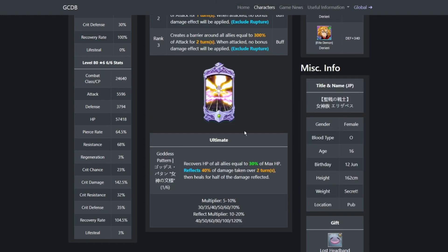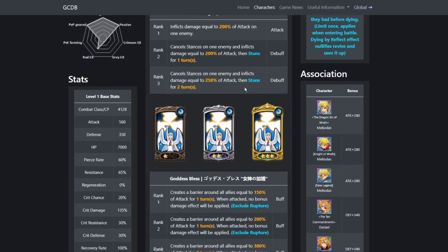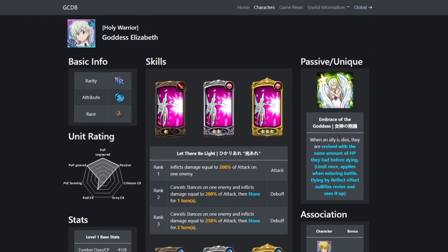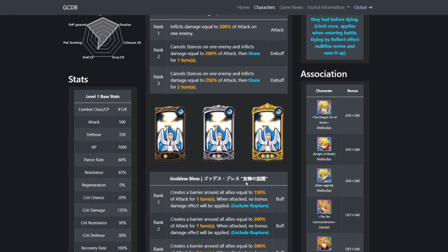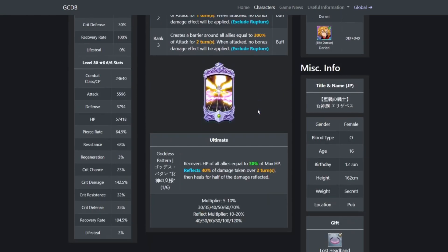If I were to choose which unit you should get dupes on from the Goddess Elizabeth banner — if you already have one copy of Goddess Elizabeth, feed the rest of your dupes into Lost Saint Meliodas. The reason is that Goddess Elizabeth doesn't really revolve around her ultimate. She mainly revolves around her passive where she revives an ally, and her barrier which nullifies any card effect except rupture — which is very broken.